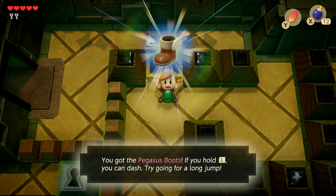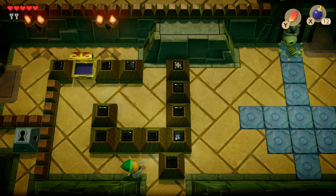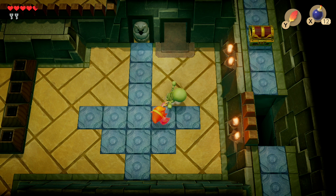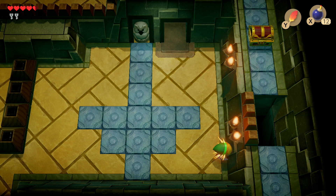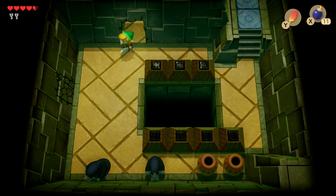To use the Pegasus Boots, press the L button and Link will dash through obstacles. Push the square block, then exit and re-enter the room because we need to find a secret room. Take out the enemies, then use the Stone Beak on the owl statue. The clue tells us to poke the walls to find a weak spot. The weak spot is directly facing the owl in the gray section — drop a bomb there, move out of the way, and once it explodes it reveals a new doorway.